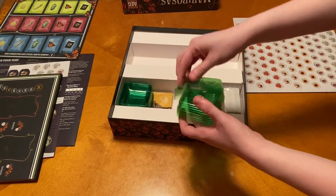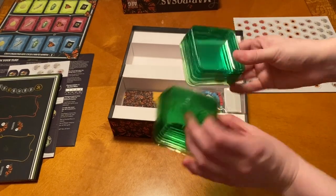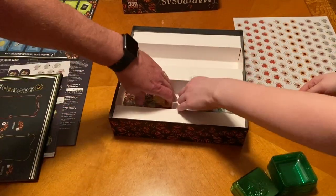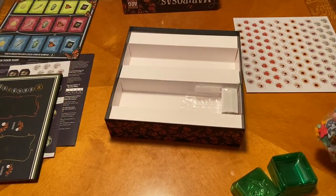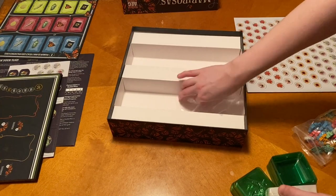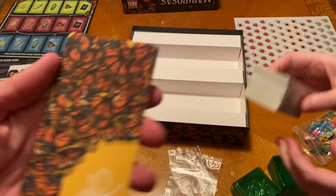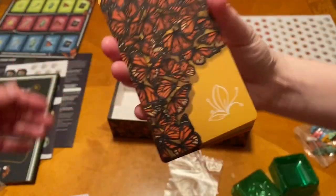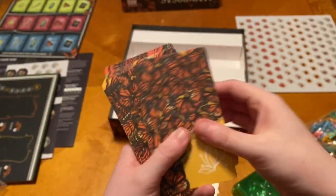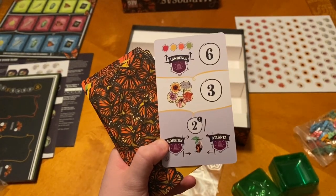So you have little butterfly cases, which are really cool — a nice little thing to add there. We've got some baggies. So we've got some cards here. These are like tarot-sized. I'm not sure what these are yet, but we shall see once we read the rules.